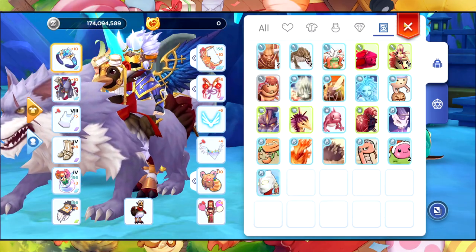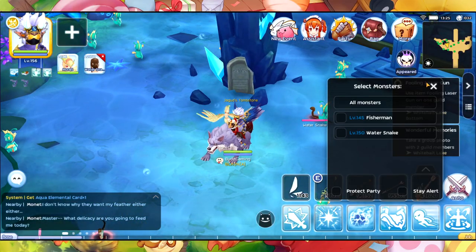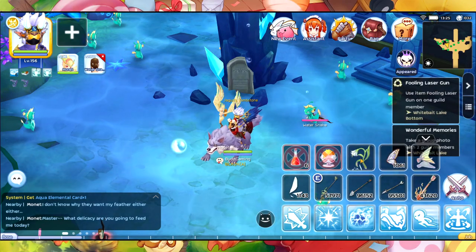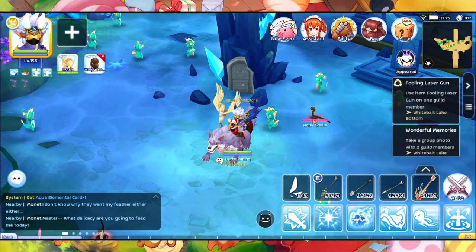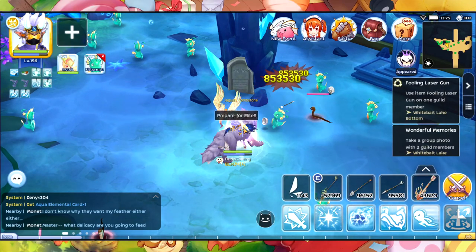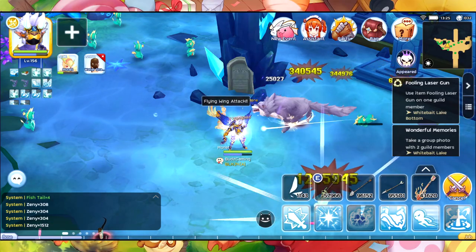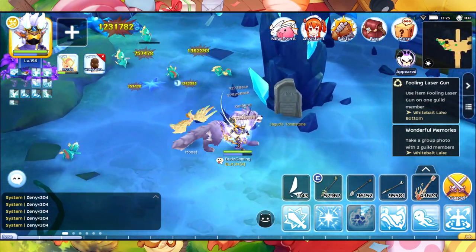There we go — poison monster set up and I think we're good to go. I already have one fantasy flower and one fish tail here. I'm not going to use a war rider, let's see if this is going to be good.